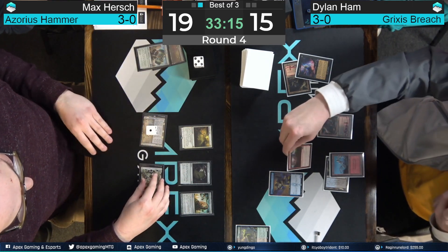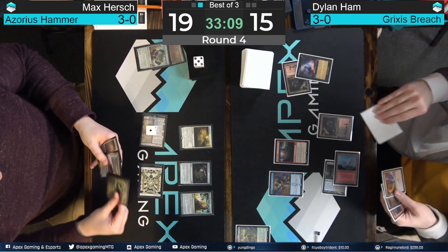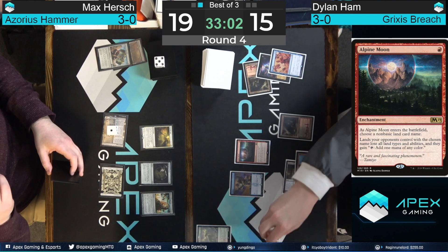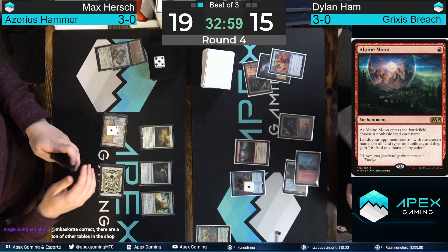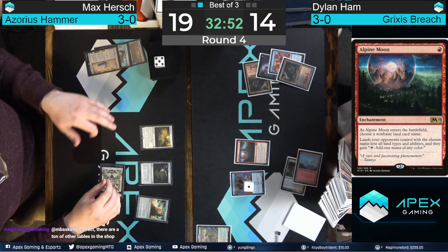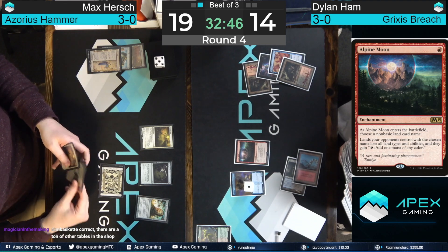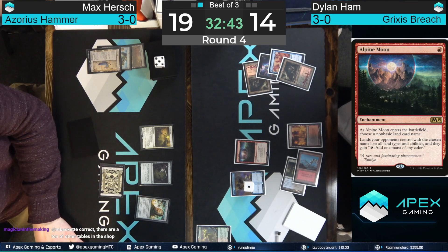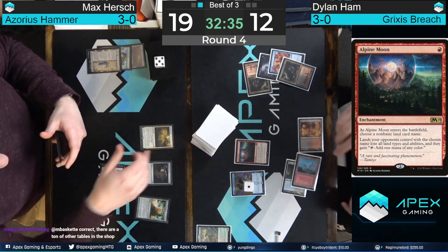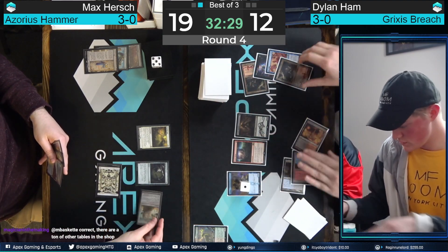Hamm decides to kill the Hammer with the Alpine Moon — that's going to blow up the Urza Saga and all future Sagas, and Max Hirsch's strength is completely diminished after this play. Really nothing going at this point — probably going to have to sacrifice this Relic to draw a card and dig for some action. Max sadly puts the Urza Saga into the graveyard. Dylan Hamm fetches and has another play — looks like Death's Shadow time. Discarding a Dress Down to the Ledger Shredder connive, since Alpine Moon is going to shut down those Sagas anyway. We saw the power of Saga in game one; now we see the power of good answers to Urza's Saga.